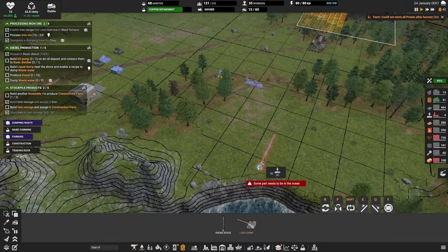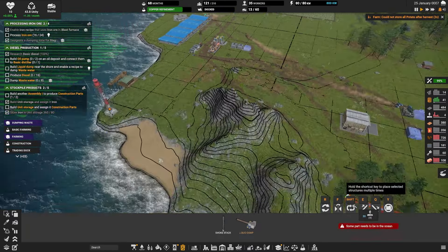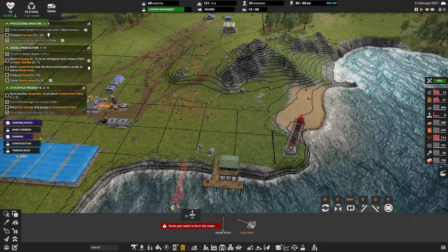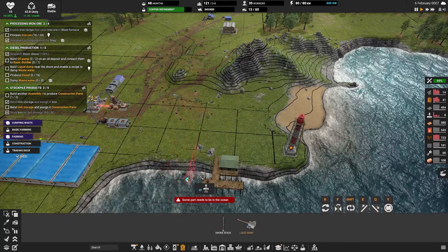So we're going to need waste management - where have you gone? We need a smokestack, that is going to go there. And because this produces waste water, we need a liquid dump as well, which is going to go over here somewhere. Is that going to be too high? I would have loved it to have been there, but it doesn't like it. I've just noticed there's a mirror option - you can flip things so that if that was asymmetrical, we could flip it.